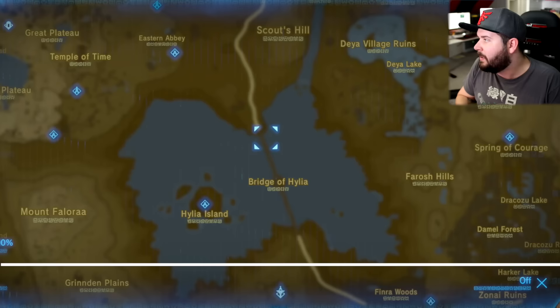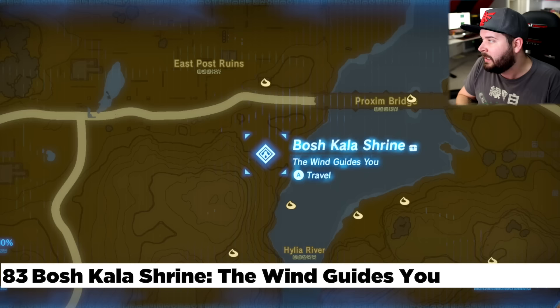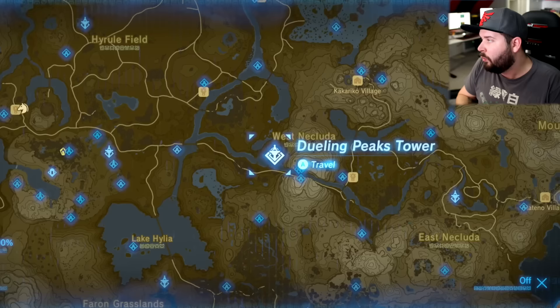Making our way north past Scouts Hill — here's the Great Plateau; I'm pretty sure I don't need to go over the Great Plateau ones. But right here you're going to find the Bosh Kala Shrine — right out in the open, probably the first shrine you did in the game.